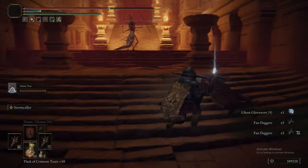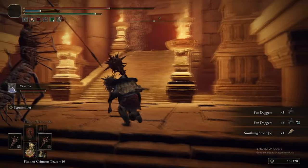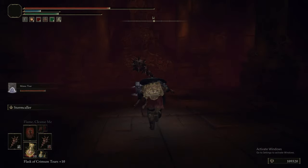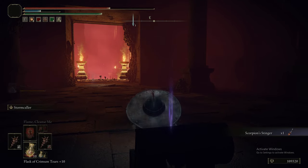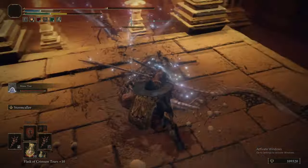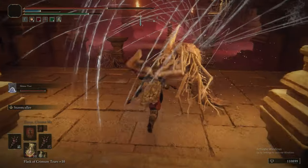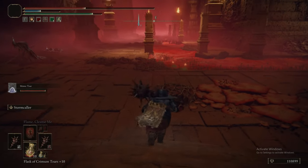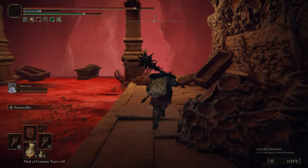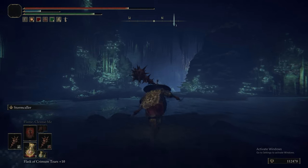You probably actually want to kill all of these Kindred of Rot as you're running up, because they will just fire Pest Threads at you constantly — so if you can't be arsed getting peppered, just kill all of them, because clearly it's very easy. We picked up the Scorpion Stinger dagger — it's unique in that it looks unique and has innate scarlet rot build-up as well as the Repeating Thrust Ash of War, so it's actually not a bad tool for building up scarlet rot on an enemy if you have the spare weight. You can actually enter the coffin from the stone platform at the side, so you don't need to go into the rot.